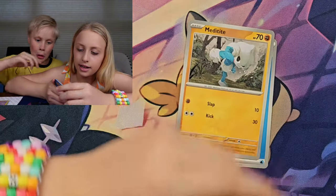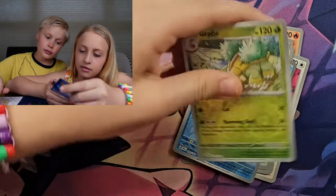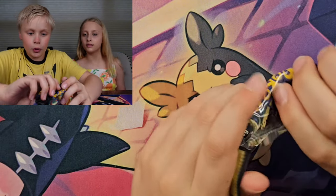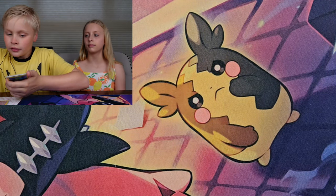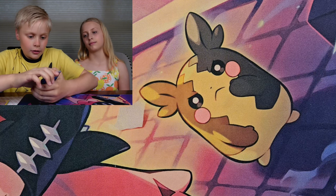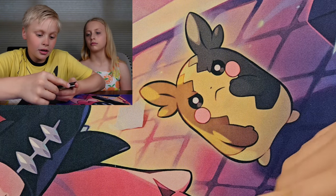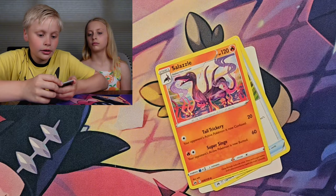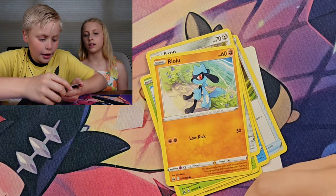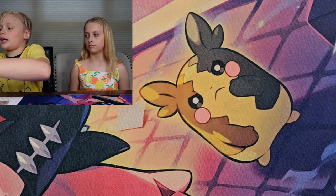One more pack: Water Energy, Meditite, Torchic, Hoothoot, Bell Tower, Hitmontop, Rapidsash, Forretress, Totodile, Breloom, and a Roaring Moon. By the way guys, we have the Roaring Moon for Paradox — we're almost done with that set. Lucky V-Star card! Pokemon Catcher, Sazzle, Dusclops, Oddish, Seel, Crickettot, Bronzor, Riolu, Snorunt. Wasn't lucky that time but I did get a Holo.